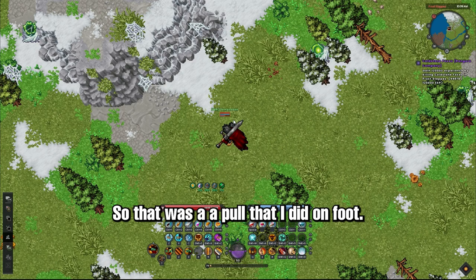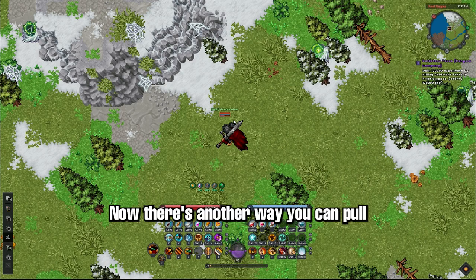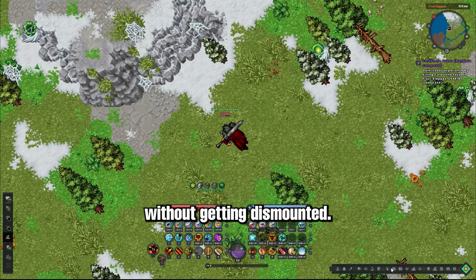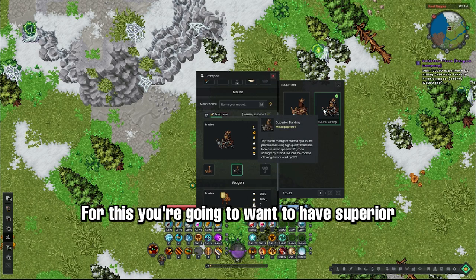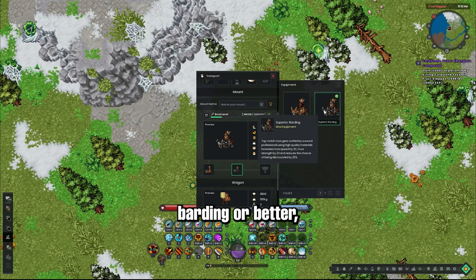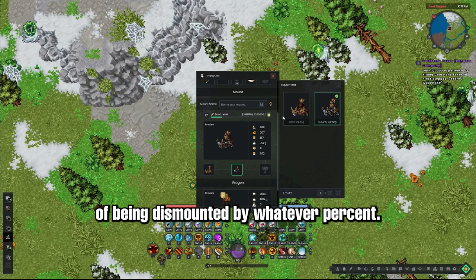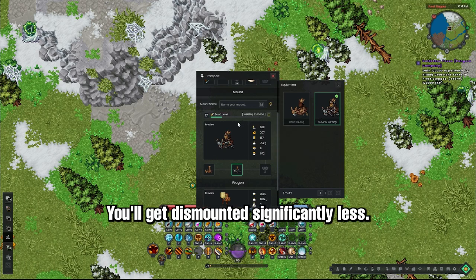So that was a pull that I did on foot. Now there's another way you can pull — you can pull on your mount without getting demounted. For this, you're going to want to have superior Barding or better, which reduces the chance of being dismounted by 25%. You should get Barding — that reduces your chance of being dismounted — as soon as possible. You'll get demounted significantly less.